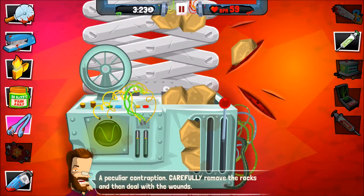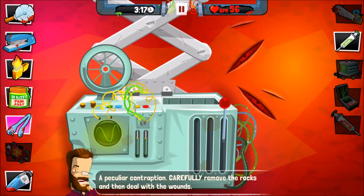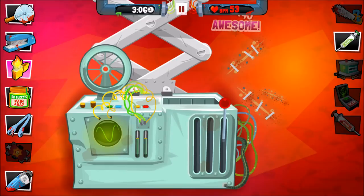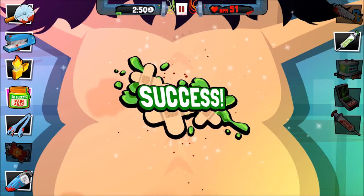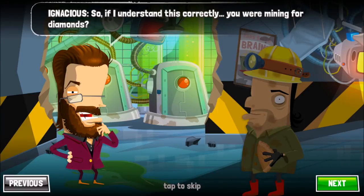Let's go step by step, take this away — that already looks better. His heart rate is dropping to 52, that's not good. We need to hurry up. Cut, cut, cut. He's doing it — he's almost like new, my friend. I'm an excellent surgeon!